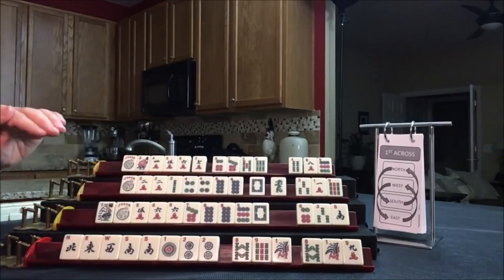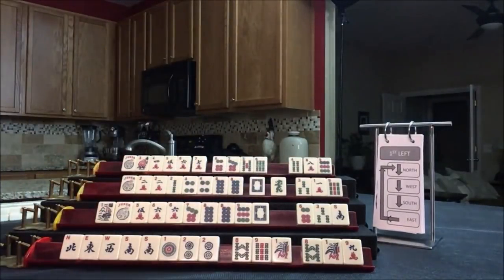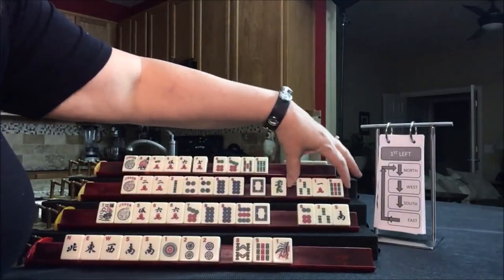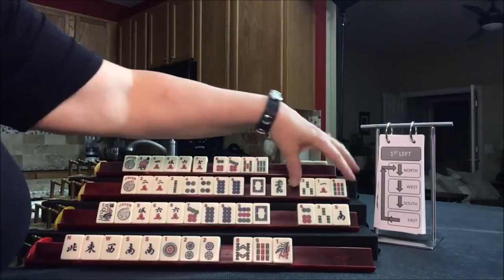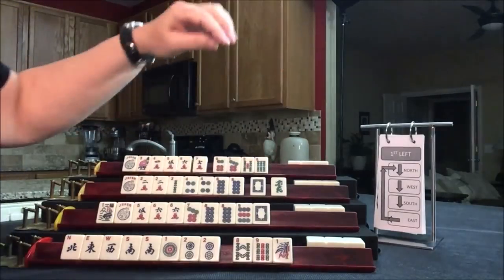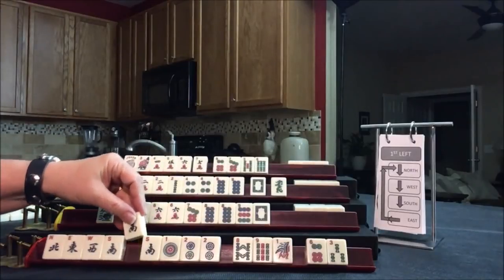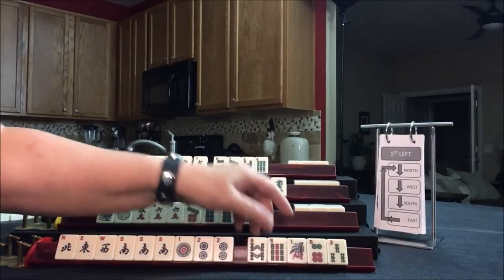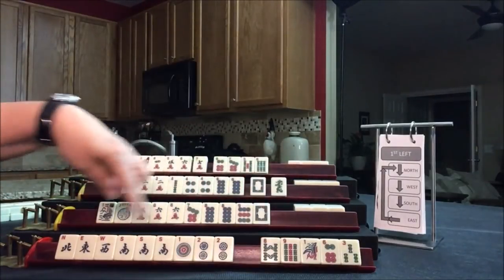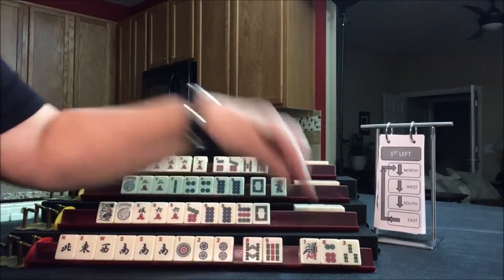So we went across. We are now going to do first left. East passes up to North, North to South — oops, that's West — West to South, South to East. Here we go. We got a South — that's a pong now. So we can still give these up; none of those will help over here. We could even switch to all winds. Let's go ahead and pass those three.